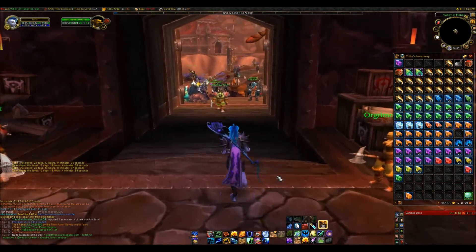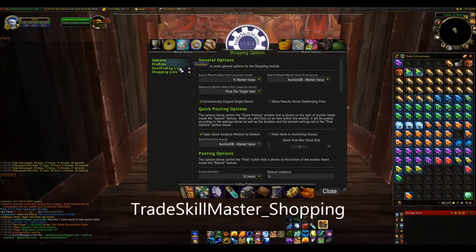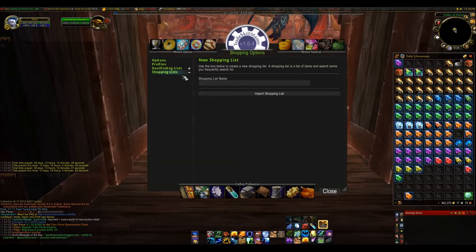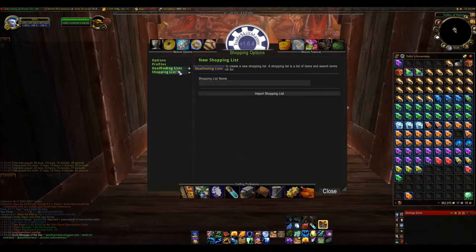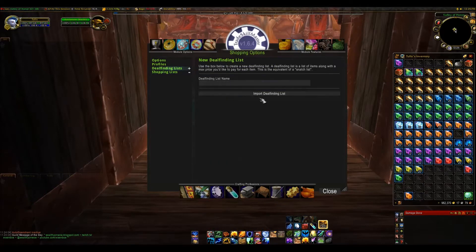The next part is Shopping. For those who know what Auctionator is, these lists work similarly to Auctionator shopping lists. You get a list of items such as materials, and when you're at the auction house you can scan for these lists and they'll all come up. A deal finding list is slightly different — it allows you to search for items but will only list them if they are under a certain price which you've specified in the group when you set it up.